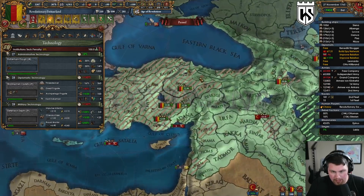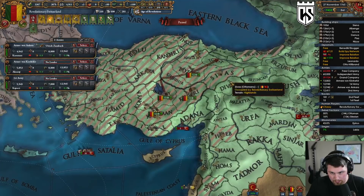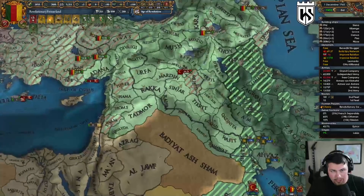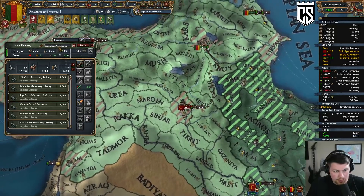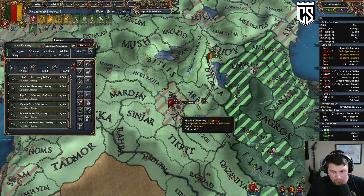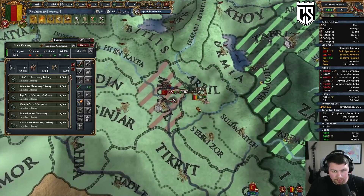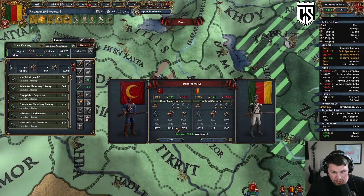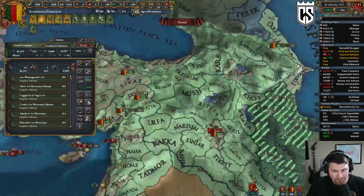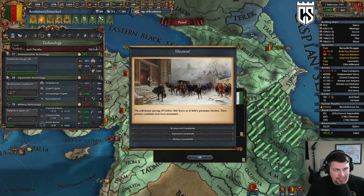I don't care about Spain's opinion on me. Let's have these mercs chase them down — Mosul's drylands but they have low morale, which is great. We were flanking them real hard so we lost men but they lost a ton of cannons — very big deal. Our general is dead sadly.